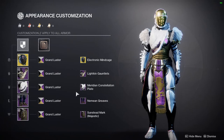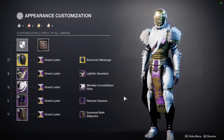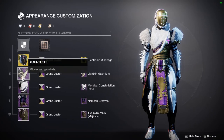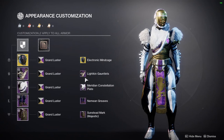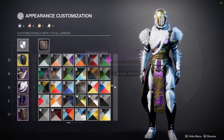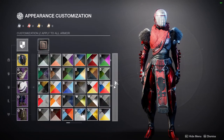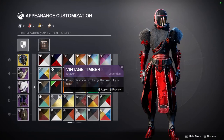Titans, you are up next. This is my Titan look — not that new, I've seen this look go around the web a lot. It's definitely one of the first pieces I made during Season of the Lost. I immediately went with the Lightkin Gauntlets and the Meridian Constellation, which is one of the reasons why I unlocked the Lightkin Gauntlets immediately. Just be aware that if you're trying to combine them, there are some shaders that will make it difficult — you'll have red here and then black here, and the shaders will make the fur not be the same color, which is kind of annoying.